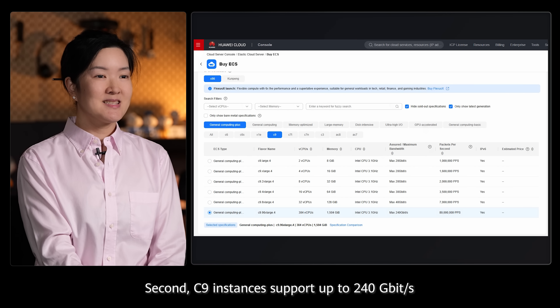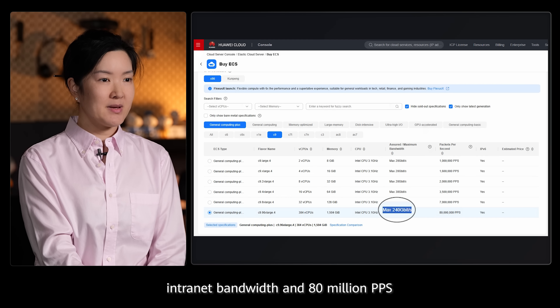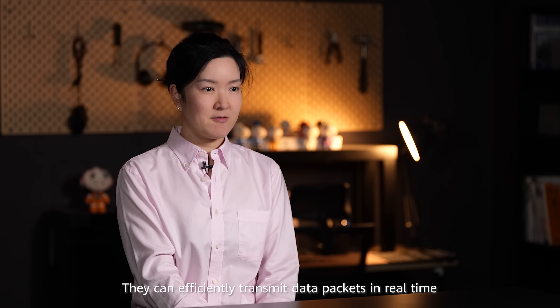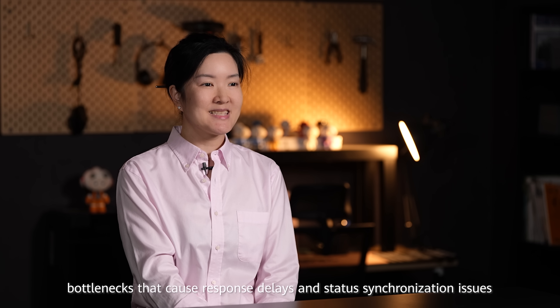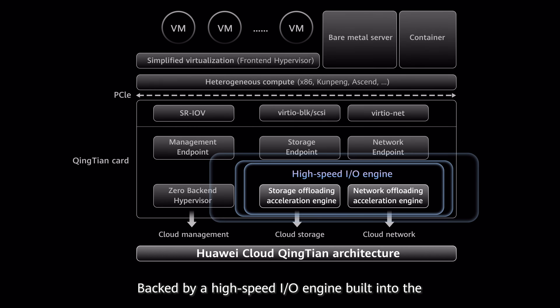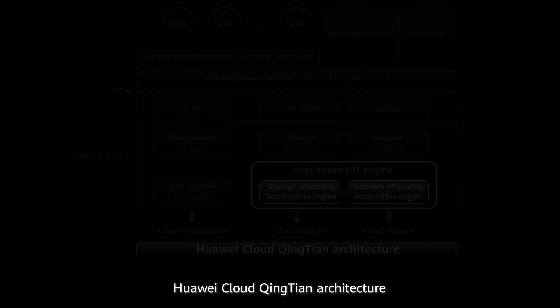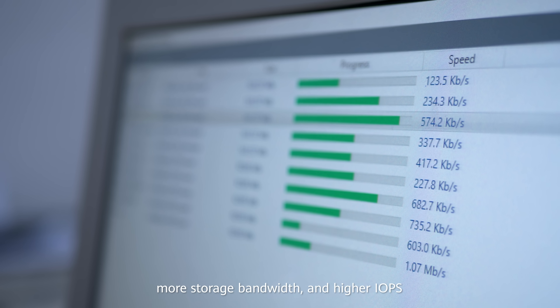C9 instances support up to 240 Gbps intranet bandwidth and 80 million PPS. They can efficiently transmit data packets in real-time during multiplayer interaction and eliminate network bottlenecks that cause response delays and status synchronization issues. Backed by a high-speed in-out engine built into the Huawei Cloud Qintian architecture, C9 instances deliver 60% higher storage performance, more storage bandwidth, and higher IOPS.